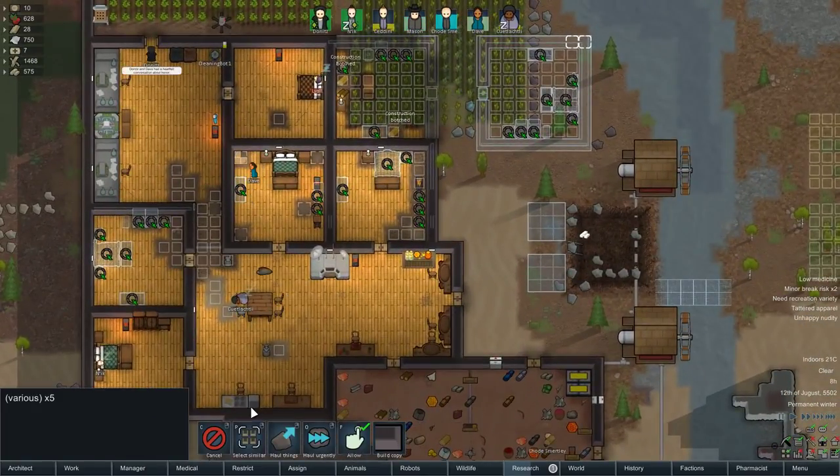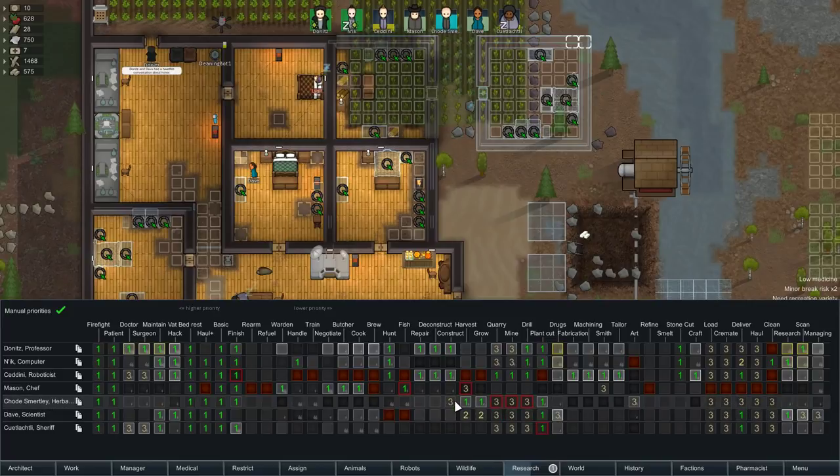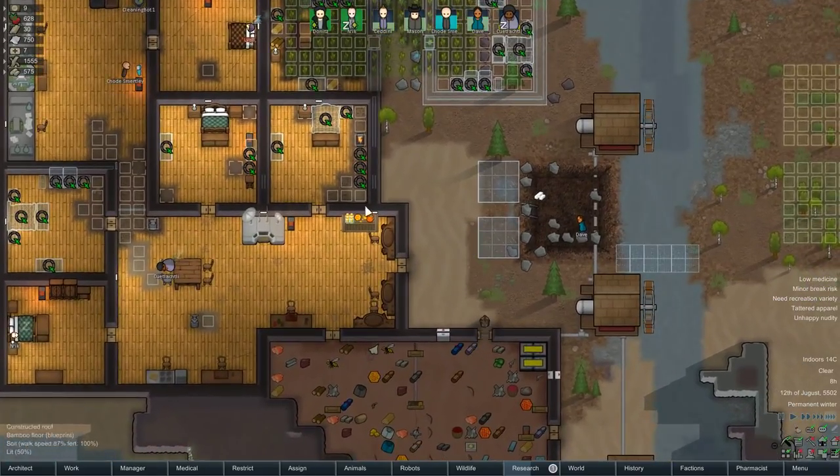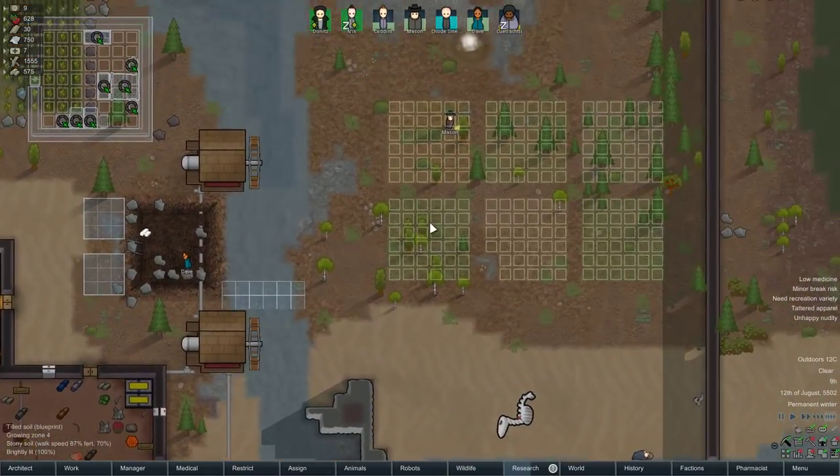I'm not a big fan of this strategy because I think it's going to be quite resource intensive. But for now when we're quite undefended — particularly in terms of what we can actually fight back with, considering two of them are brawlers, one is capable of violence, we've only got four people capable of using guns, plus we've got gaping holes in the walls — I need this to be as efficient as possible. Man, they've botched a lot of construction. Who have I got building with shitty construction? Chodesmirtley and Dave.